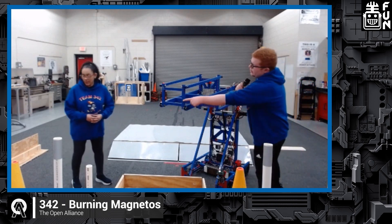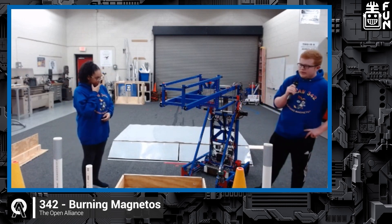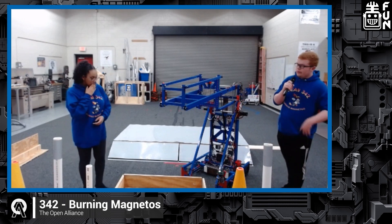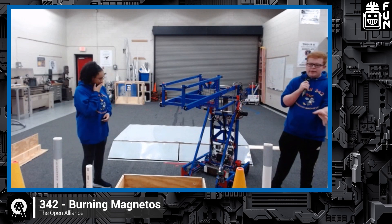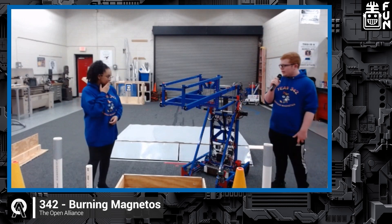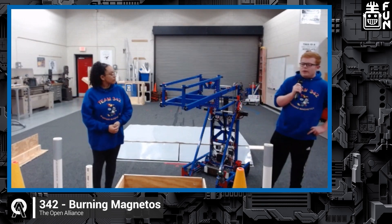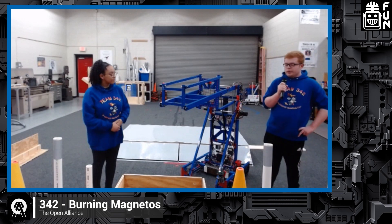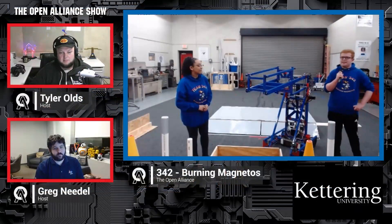When we have our gripper done — which we don't yet due to 3D printer issues — once it picks up a game piece, it will know what it has via a color sensor and will automatically change the vision pipeline, so when auto-aligning with targets it tries to align with the right type of target for the piece held. We're also doing current monitoring on our gripper, so when picking up a cube, it won't pop the cube by spinning the rollers too far or too fast.